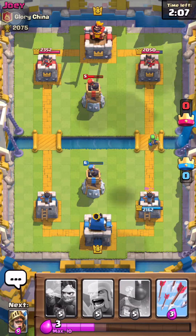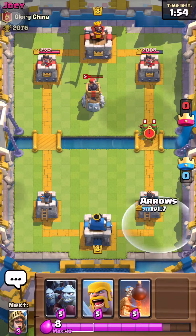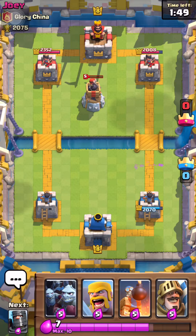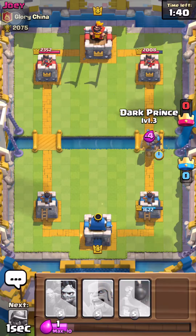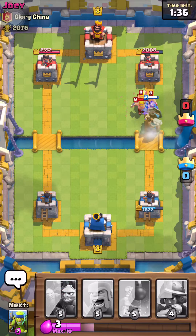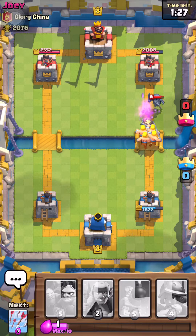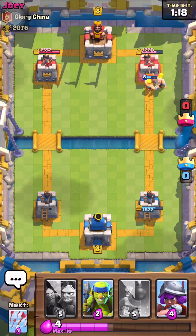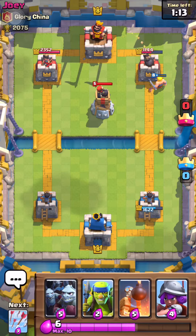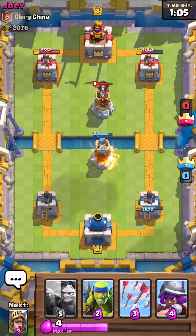Okay, we took down his Mini Pekka — which can do some serious damage if you just let him walk at you. Let's play this cool and not just drop cards like crazy. Let me get rid of these Spear Goblins. I got another Prince right there so I'm pretty hyped. I should have known — now I have two Princes out there. Let's put my Witch up there. That Mini Pekka can do a serious amount of damage — look, he just took out my Prince like nothing.